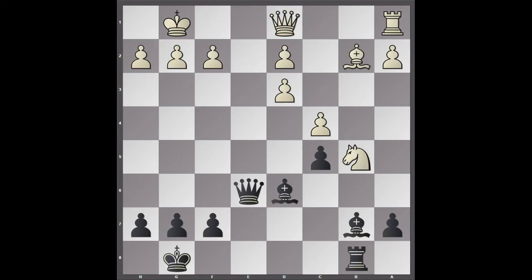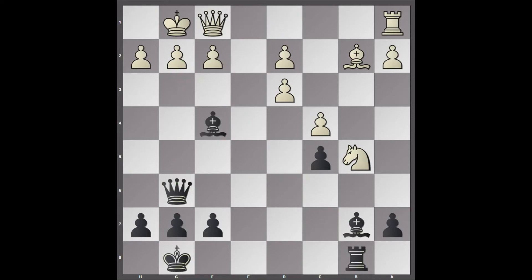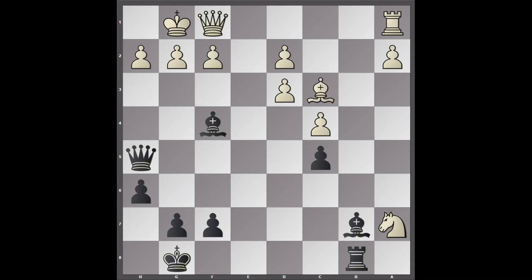Rook to B8, Knight to B5, Queen to G6 — first big threat of mate. Queen F1, not an inspiring position for the Queen. Bishop F4; black doesn't care about the A7 pawn. Knight takes A7, H6, Bishop C3, and now Queen H5 — targeting H2. We have another new mate threat. H3.